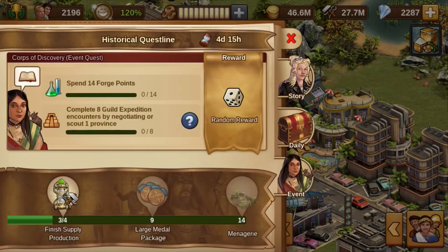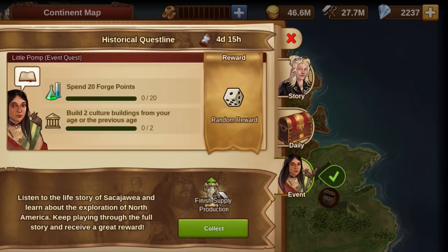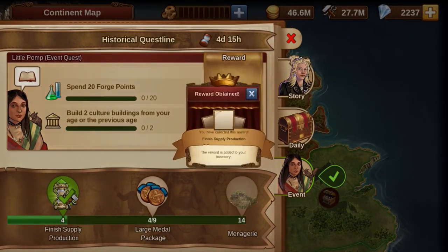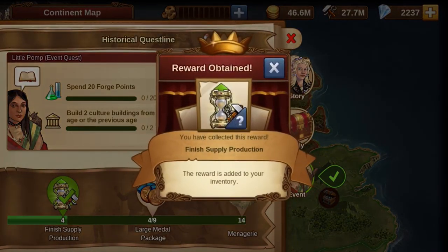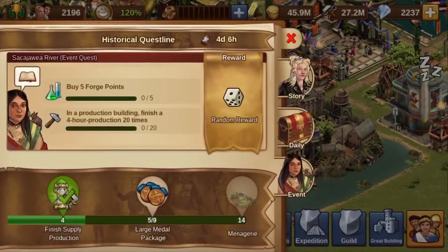This is the reason why many advanced players have some of these tiny Bronze Age buildings in their town. But in quest 2, production buildings of the current or previous age are required.